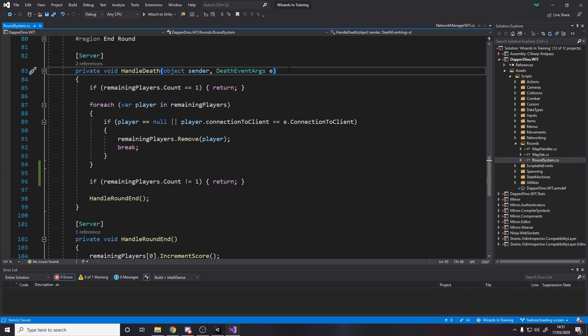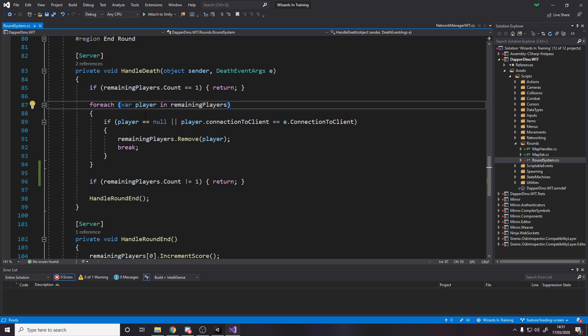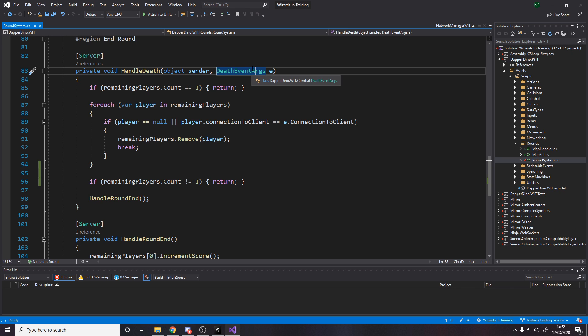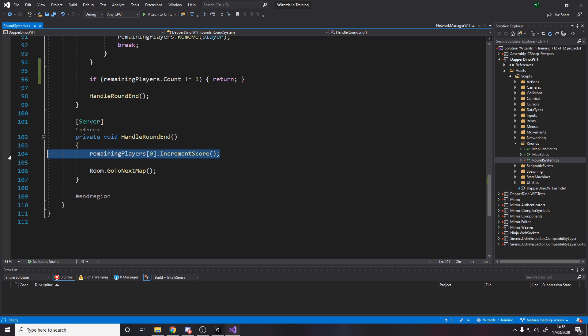Handle death is called when someone dies. We check how many players are left — if there's one remaining we return, which handles edge cases like winning and then dying to fall damage or a damage-over-time effect before the round changes. Then we loop over all players: if a player is null it means they left the game, so remove them from the list; or if their connection matches the connection from the death event, remove them too. If the remaining player count is not equal to one, return — so if three people are still alive after one dies, we keep playing.